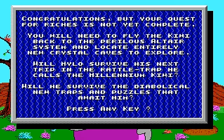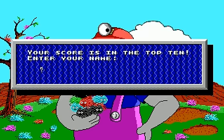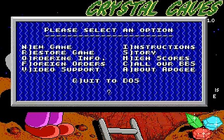Congratulations, but your quest for riches is not yet complete. You will need to fly the Kiwi back to the perilous Altair system and locate entirely new crystal caves to explore. Will Milo survive his next trip in the rattletrap he calls the Millennium Kiwi? Will he survive the diabolical new traps and puzzles that await him? Can he succeed at his new harebrained get-rich scheme? And how will all of this eventually lead to the galaxy's largest burger franchise? Order today and find out. My score's in the top 10! I'll enter my name. Oh, they're better than Tim and Chlamydia over there! So yeah, that's it with Volume 1 — stay tuned for the next part when I do Volume 2. See ya, everybody!